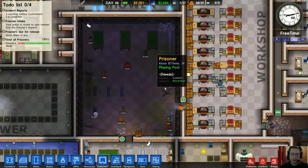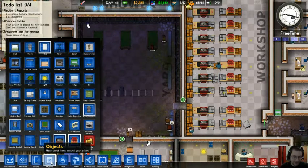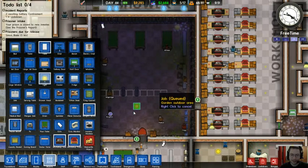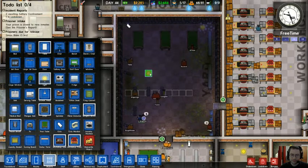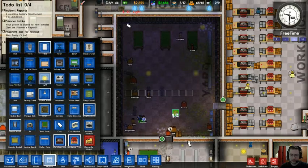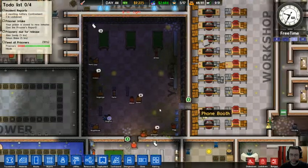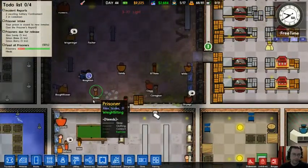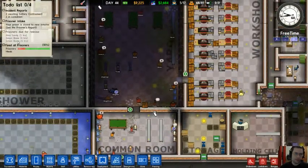Now that we're out here in the yard, I should probably put a couple of lights out here. I'll put the lights out there and that'll be a little bit better. Things on the to-do list: as you can see, three prisoners are about to be released. My prison is currently closed to new prisoners — I'm going to reopen it soon.